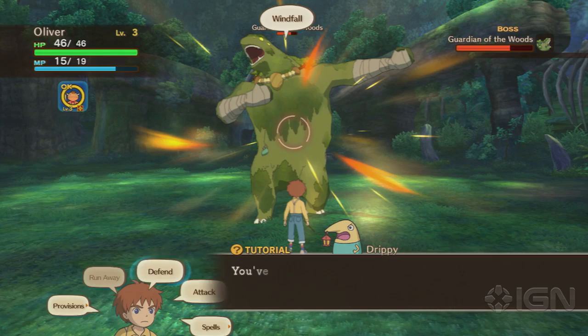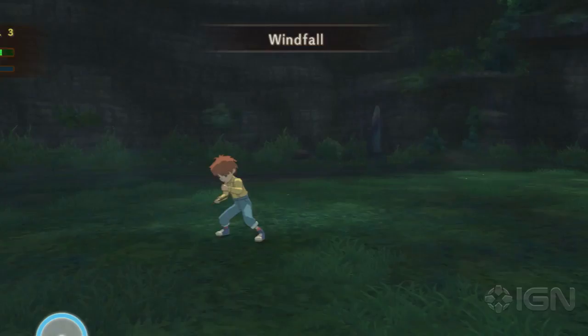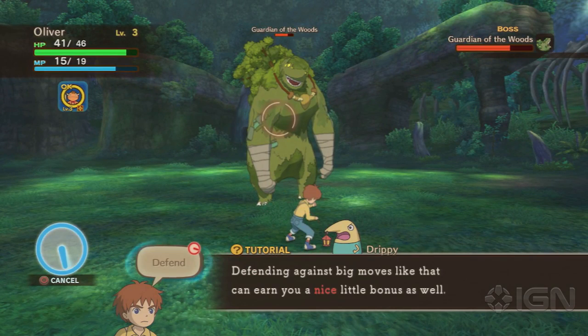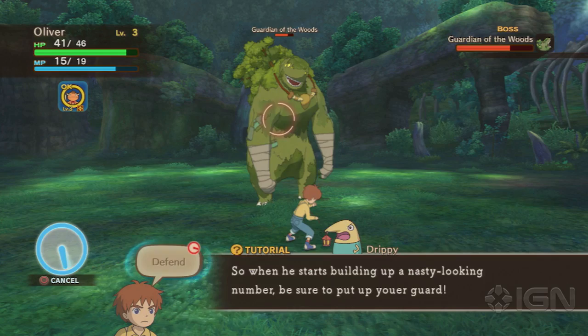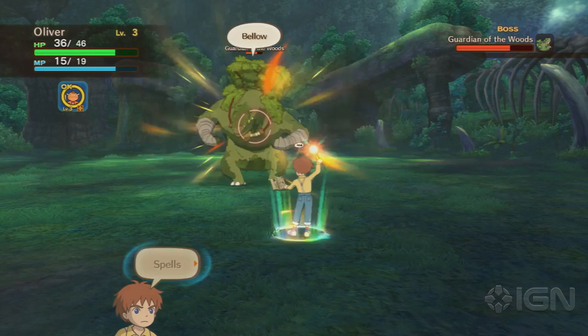Right here is one of the first tutorial bits — it says 'tutorial.' Whenever you see those orange and yellow sparks start showing up around a boss, or even just another enemy later in the game, you want to get into your defense mode to combat those incoming attacks. There's not much you can do to stop them, but you can defend against them, and if you do you'll get that nice pop-up.